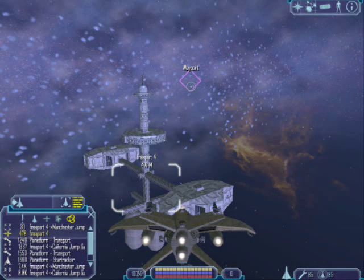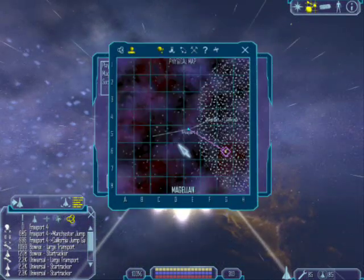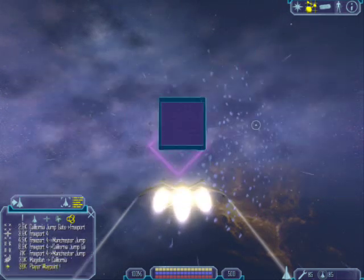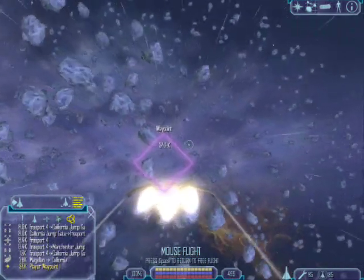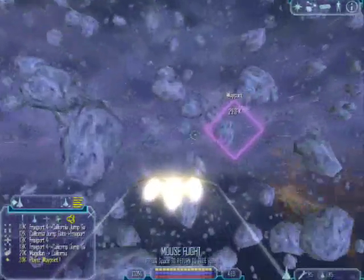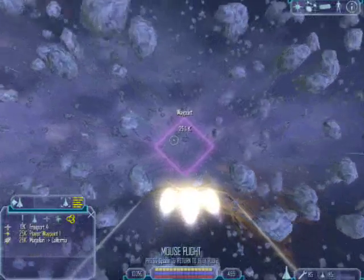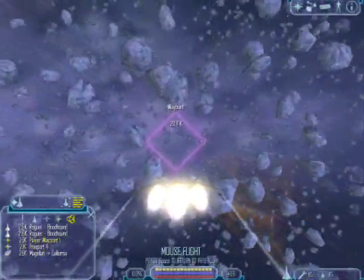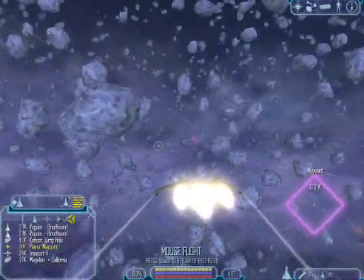I'm going to show you how to get to a place in Freelancer Discovery mod 4.85 that a lot of people don't know about. We're in the Magellan system at Freeport 4. I set a waypoint to G6 because that's the only civilian waypoint. Not a lot of people know where Unknown is or how to get there. A lot of important stuff is there storyline-wise, and the admins don't tell anybody where it's at — they say there's some kind of riddle, but that's a load of crap. It took me eight months to figure out how to get in there by myself. I've explored every single system in Discovery and there is no riddle whatsoever.